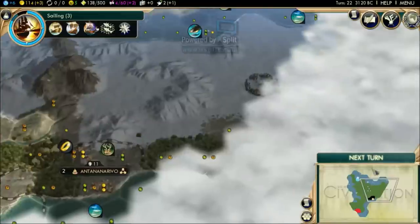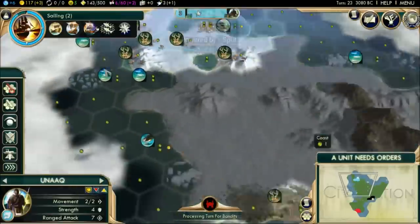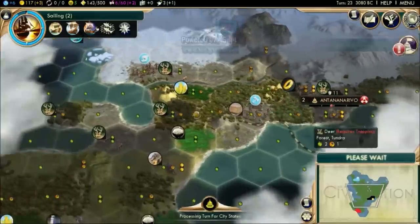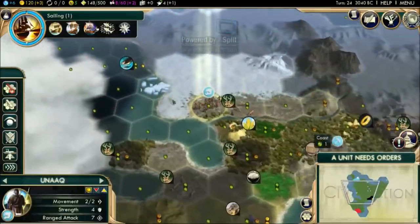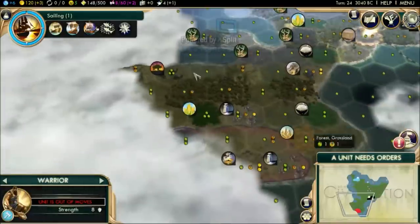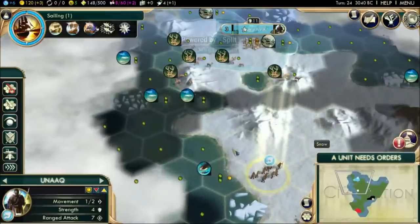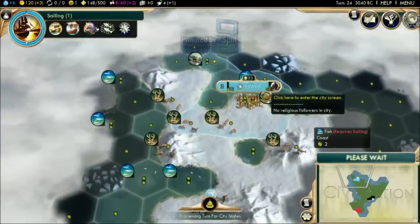The plan is to send the warrior east across the snow while the scout goes toward the next continent, secretly hoping to find some ruins. We also came across the fact that we can go for Animal Husbandry and camps — a valid choice. But the calendar followed by iron sounds good. Iron doesn't usually appear over snow so I don't want to do the embassy exchange with Nepal as he'll ask for gold in return.